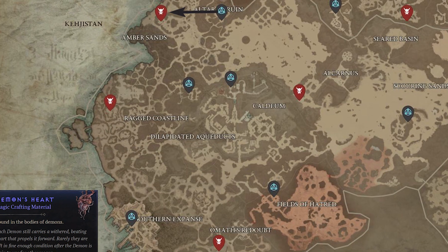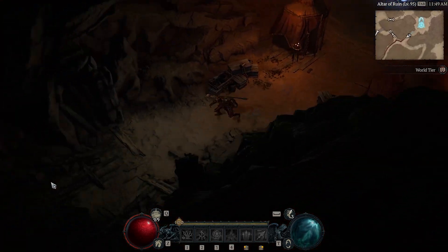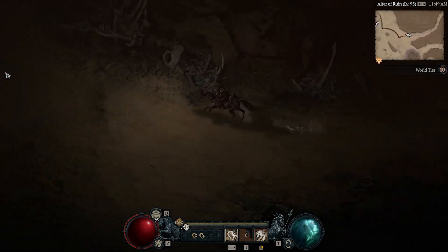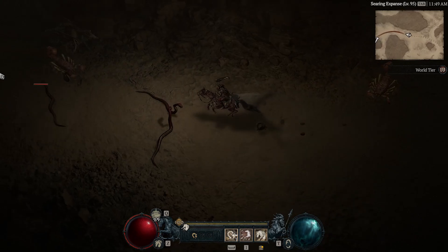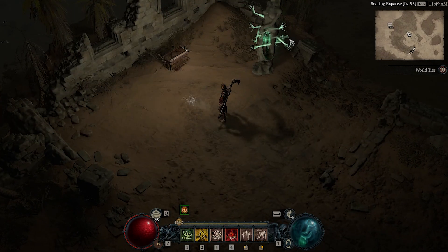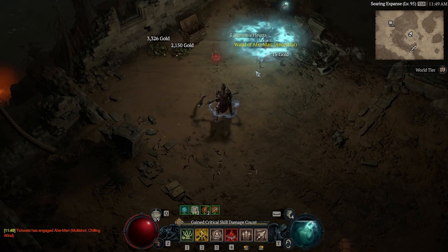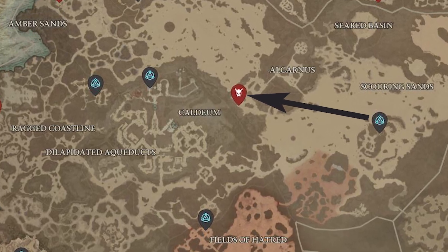Now we'll head to the south part of the map. If you've finished the Kor Dragan stronghold, you'll have the waypoint — we teleport there for quick and easy access to the first elite in the bottom left for our Demon's Hearts. This guy likes to spawn in a statue — he's a ghost for whatever reason, maybe the spirit of the statue. The star comes up on the map, we hop off our horse, he takes a little second to spawn. We also open the nearby chest and then pop him real quick — five Demon's Hearts.